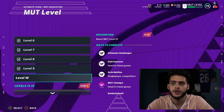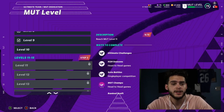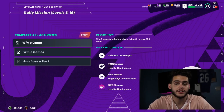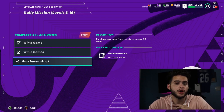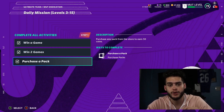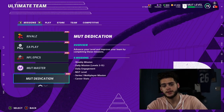Your MUT level will progressively upgrade as you go through solos. Don't focus on getting the max right now — it'll just stress you out. For your daily mission, make sure you purchase the pack. Go to daily mission and open up a 500-coin silver pack. It gives you coins and counts as one daily objective done. As you complete more, you get coins and power passes.